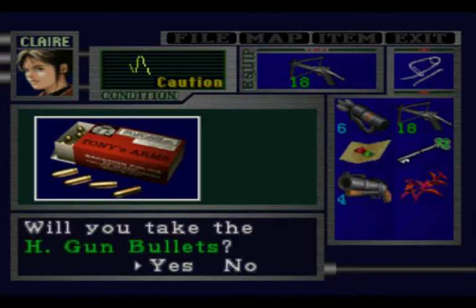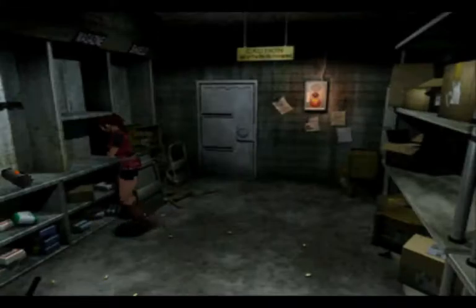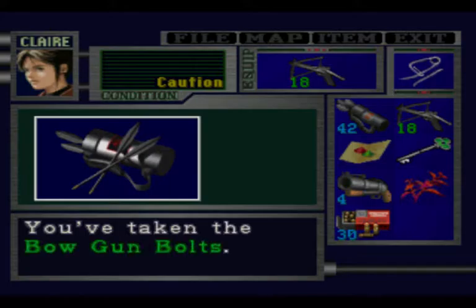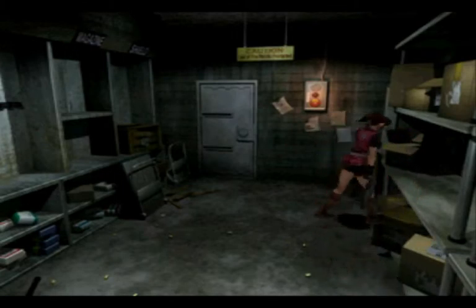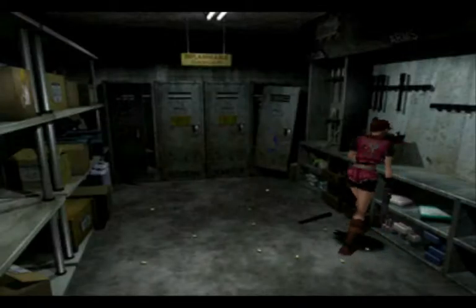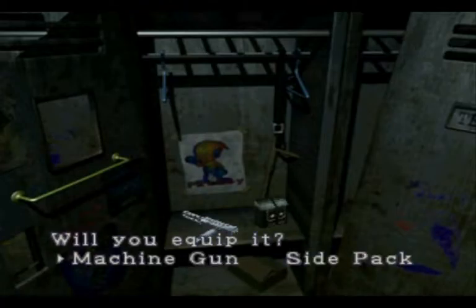Some much needed ammunition. I don't think I can pick up everything. I thought there were grenade launcher shots here. Oh well. This is a quite neat thing about this game: there are two items you can pick up, and if you take these items, then you cannot get these items with the other character on the second scenario. You can leave both of them here or take both right now, but whatever you leave, the other character can take in their scenario.